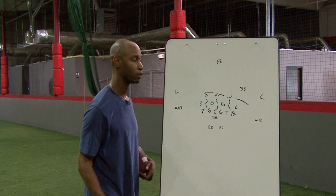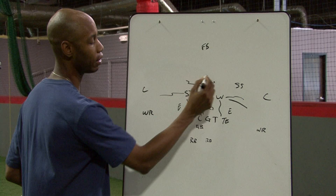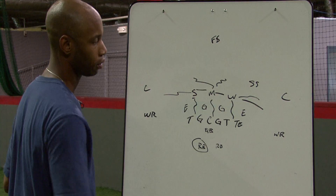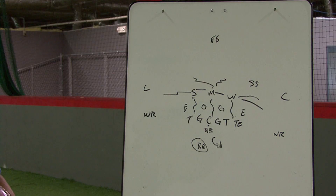In passing coverage, what you want to do is either play a man or a zone. If you're playing a zone, you can have your linebackers cover the flats, and your middle linebacker covers anything right here in the middle. If you're playing man, your Sam linebacker will have this running back. Your Mike linebacker stays with the quarterback. And your Will linebacker can either take the tight end or running back, just depending on what the coverage responsibility is.